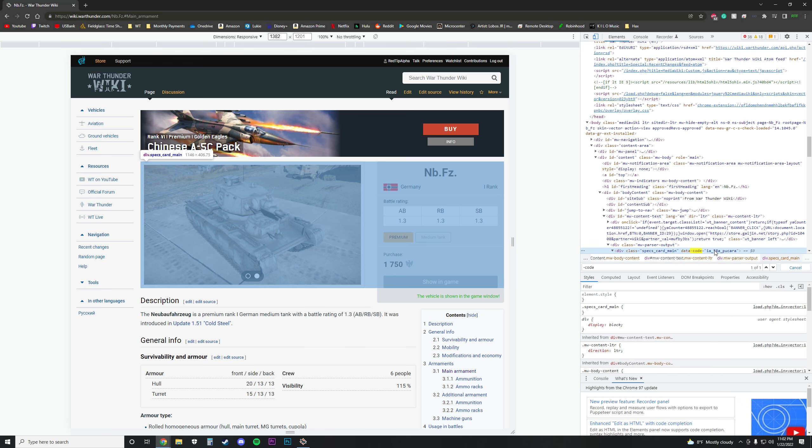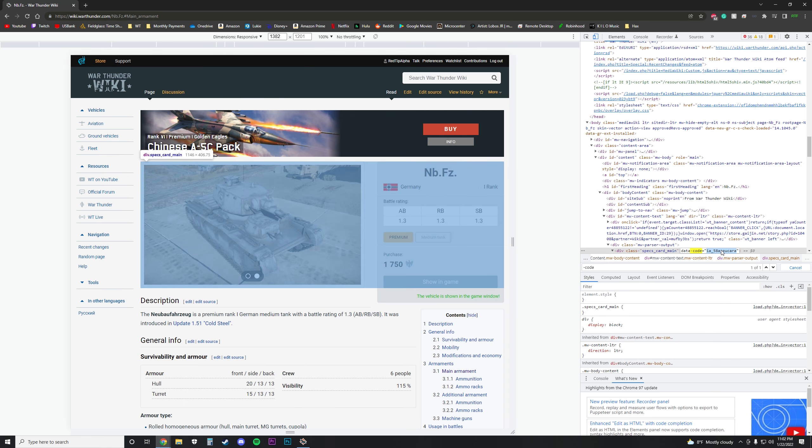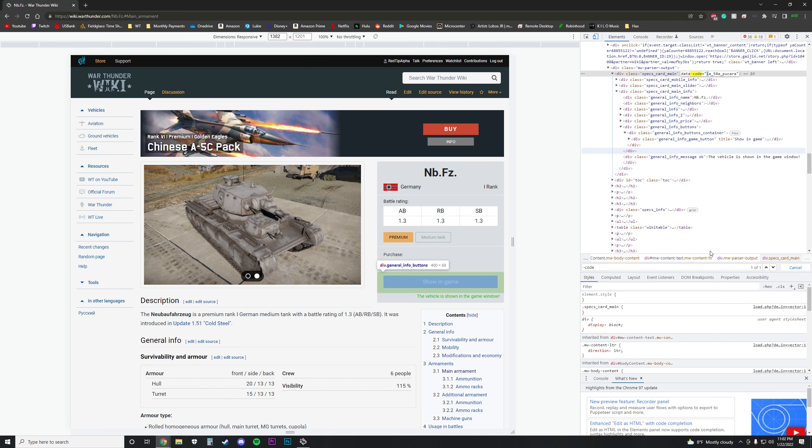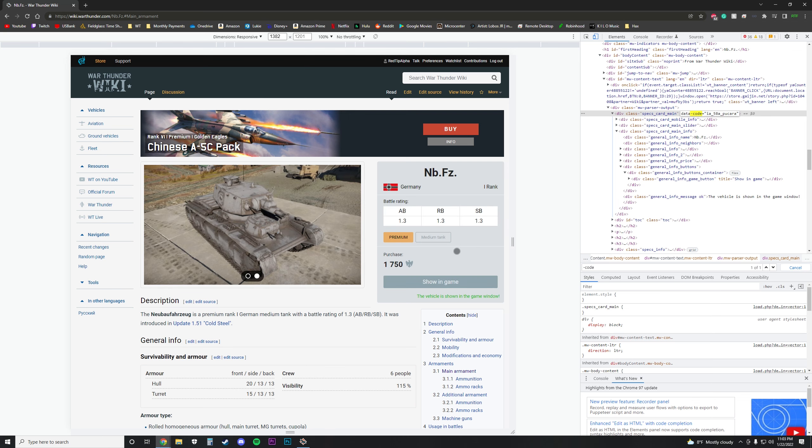I usually just put 'dash code' and you can see the name of the vehicle. I changed it to: it is IA_58A_Pucara — or Pucará, whichever you say, probably Pucará. It's all lowercase. You just change to that, press Enter, and then click the 'show in game' button.